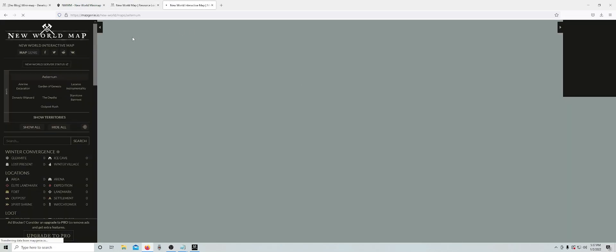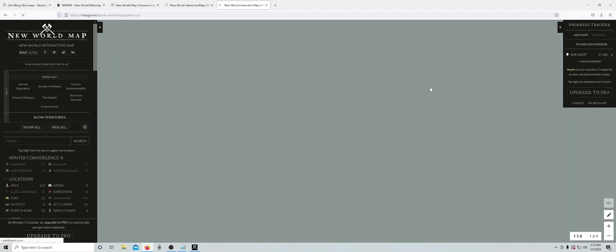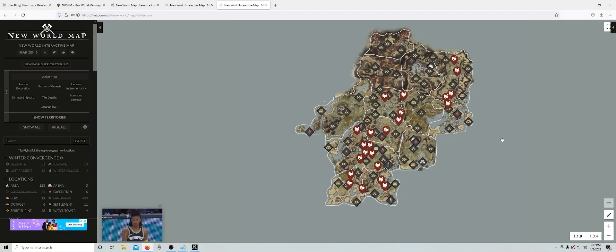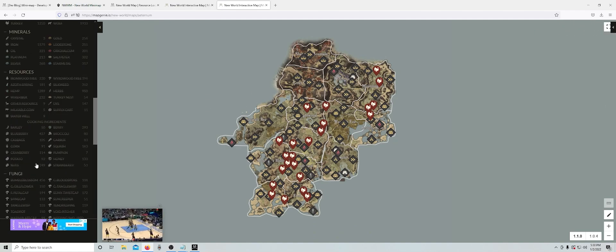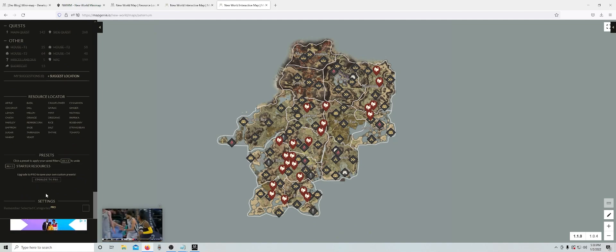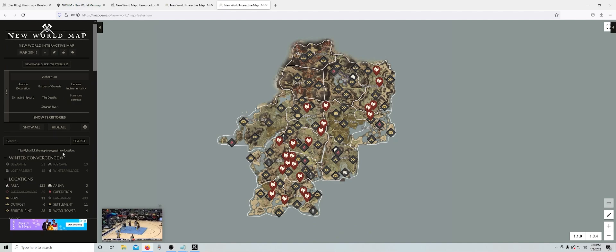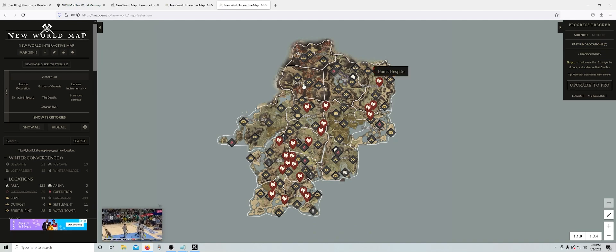And I'll show you on this one too — we'll just do the .io map. I think you've got to log in, so we'll just do that. I'm not sure how to do it on this one, but I know it's possible. Maybe you have to upgrade to the Pro version? I don't know how to do it on this one.